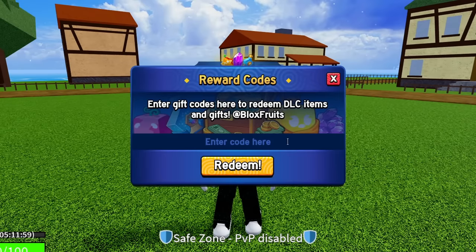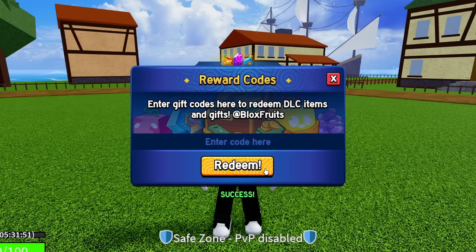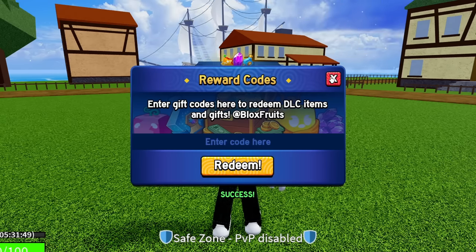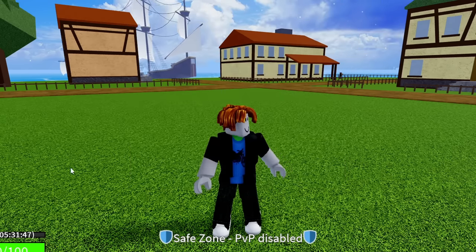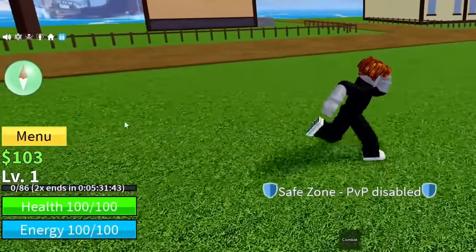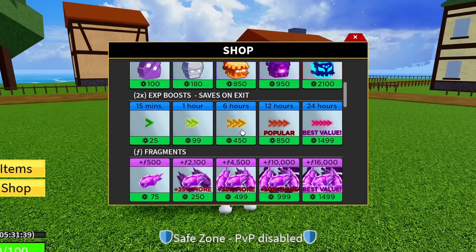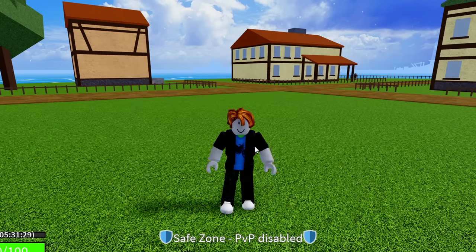The next code is REWARDFUN — R-E-W-A-R-D then F-U-N. Enter reward fun if you guys haven't already. Hit redeem — success, that code is still working. I'm now at five and a half hours of double XP. If you check the shop, that's almost 450 Robux worth of double XP, or almost 600 Robux if you do the 100 Robux valuation. Entering all those codes so far — kind of crazy.